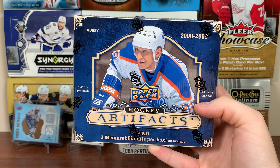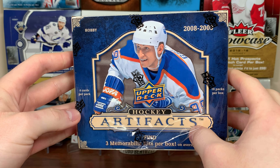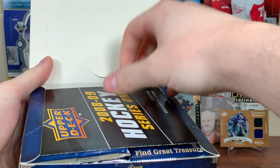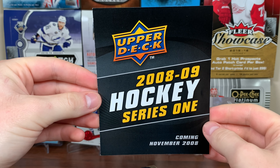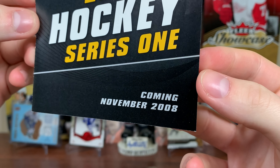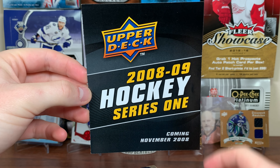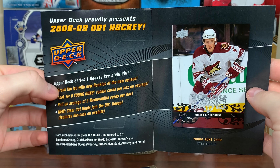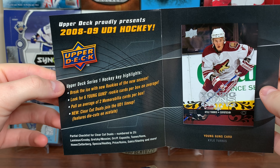So this should be interesting. This box cost $95. This stuff comes out before the season, so you got advertising for 08/09 Series 1, coming November 2008. I remember being hyped up for that, seeing the preview of the Young Guns and all that. First set I ever got was 08/09 Series 1. Little thing on Series 1 there.